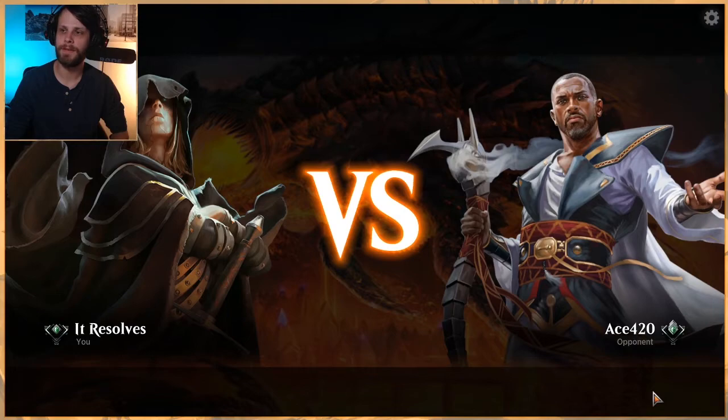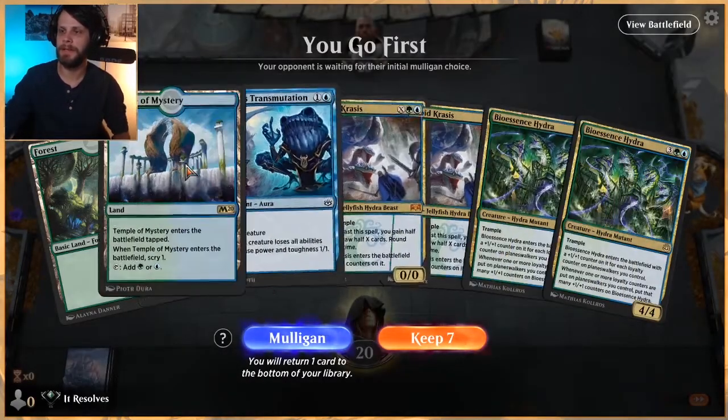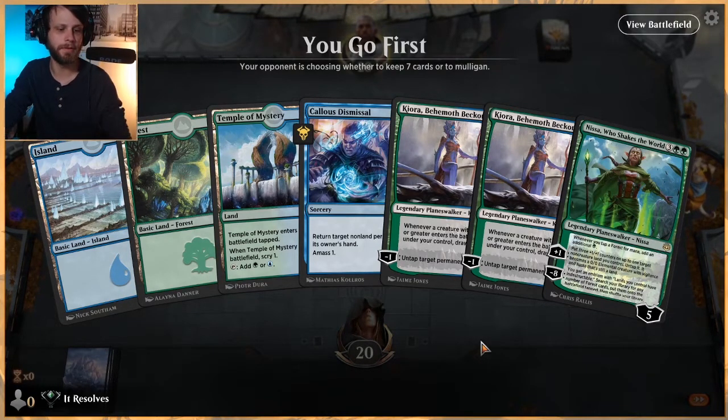I want to thank everybody for their support on the giveaway we did last week - it was very fun and we got a lot of really great support. Congratulations again to our winner, Outlaw Pete. We love doing these giveaways - it's super fun to give back to you guys. The next one will be for a Core 2021 bundle. Don't know exactly when that'll be, but hopefully very soon so we can start pushing that set.